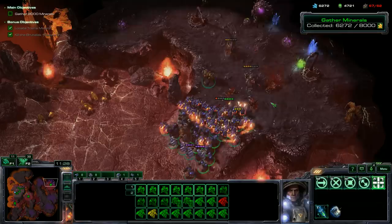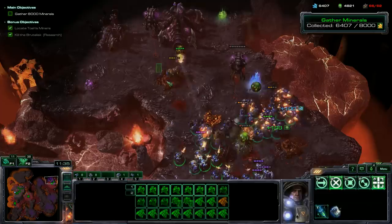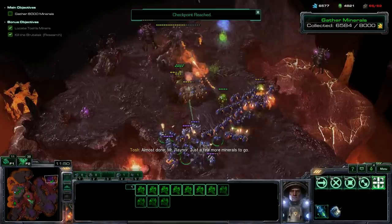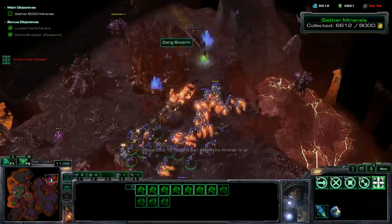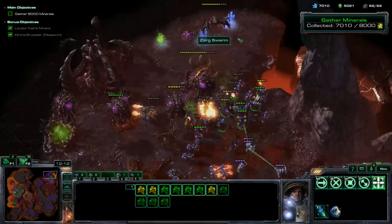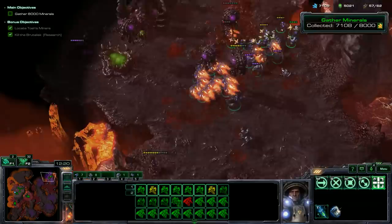There's one Broodlord in this base — that's what we need our Marines for. We've got to focus on keeping them alive, sort of. We don't have to, but we're going to try. Almost done — just a few more minerals to go. Looks good. Let's start harvesting here and we'll probably get enough pickups just from this base. There is the Broodlord — let's stim and try to kill it. There are Banelings now. There we go — that's it. We're done with this map, basically. Our Mercenaries really helped out, and we have a boatload of Reapers.